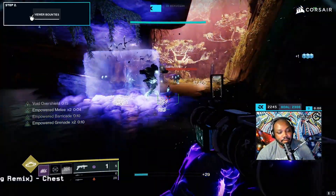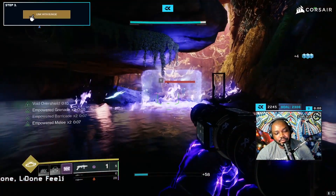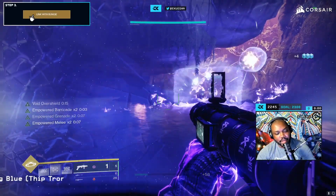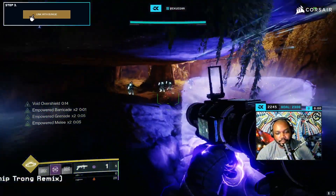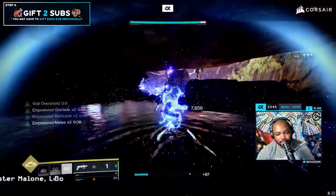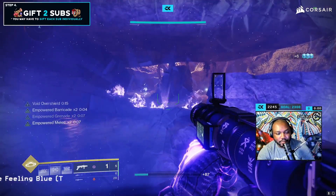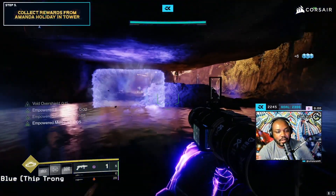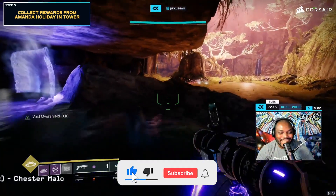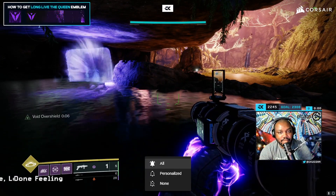So if you're out there wondering why Titans are using the Heart of Inmost Light — this is why, and you should be using it too. Look at that. And this works on any subclass. This is basically like the frosty equivalent for the Titan. That's it for my video — if you like what you see, please hit the like and subscribe button, make sure you turn notifications on to all. I'll see you on the next one.